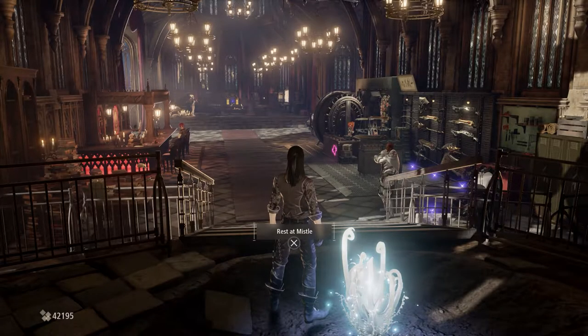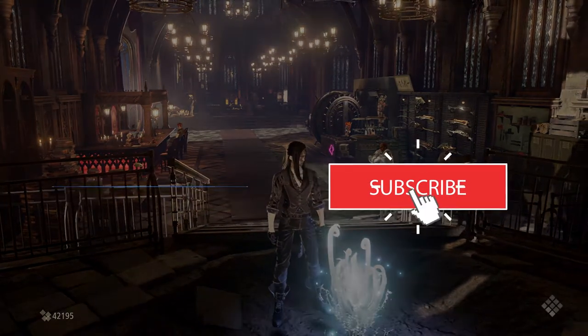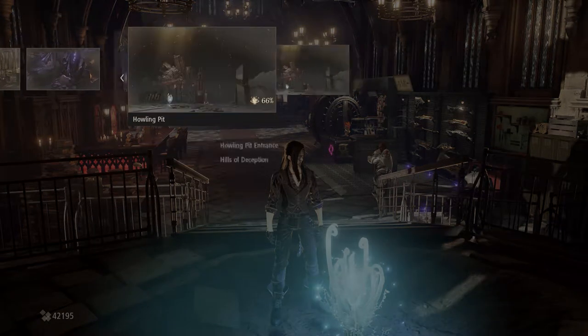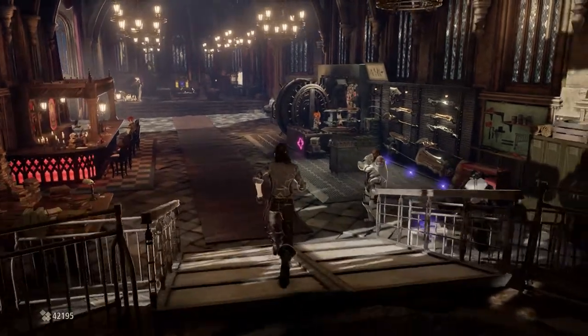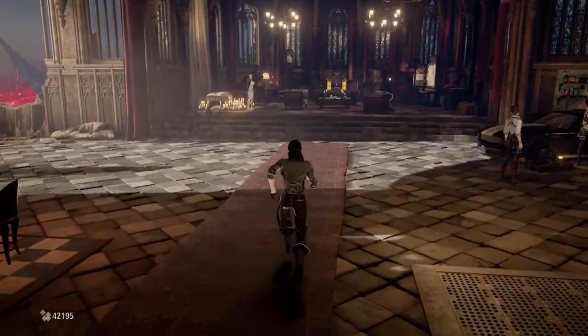Hi guys, welcome back to the strength playthrough. We're just on the first part of the Swamp area - I don't know what it's called. It always skips me some of these names - of Howl and Pit. So I finished the first part, we've got some stuff, vestiges for Atlas.